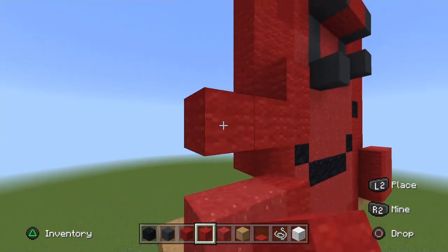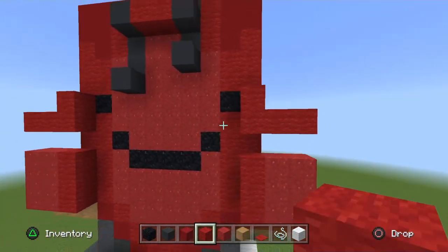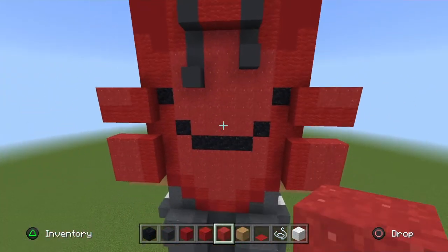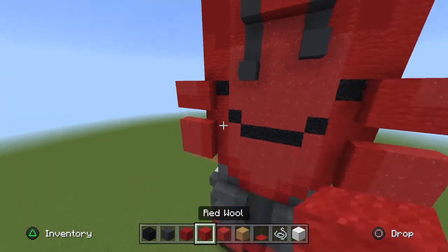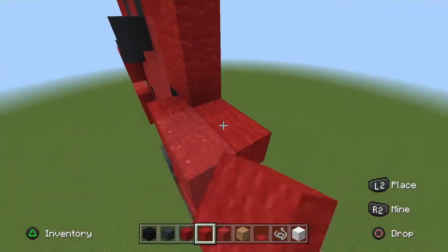Where the eye is, pop out one, go down, and go across to the end of the arm — make sure you do both sides. In the two gaps where the red wool is, place red powder. Go underneath and place placement blocks behind the red powder.